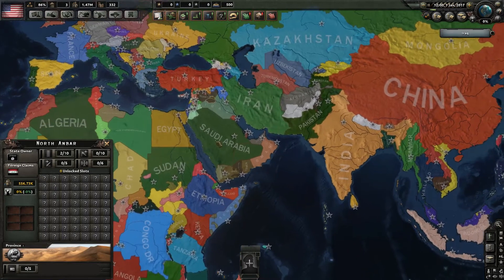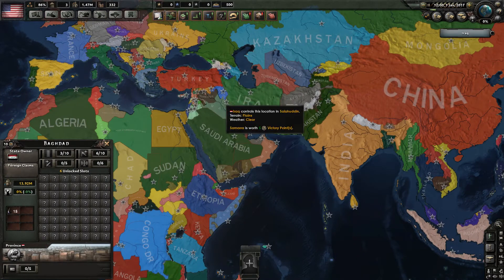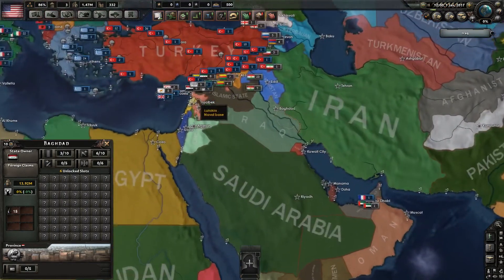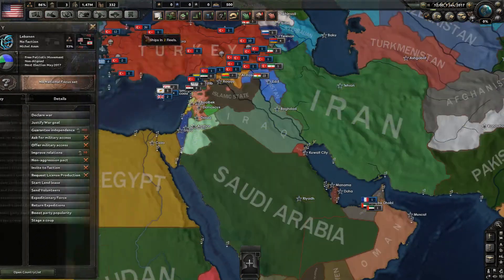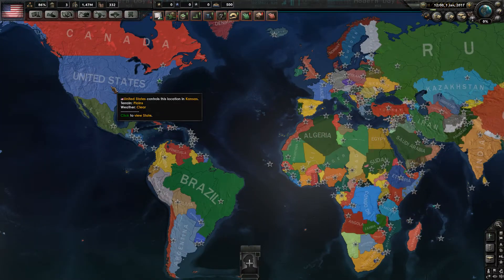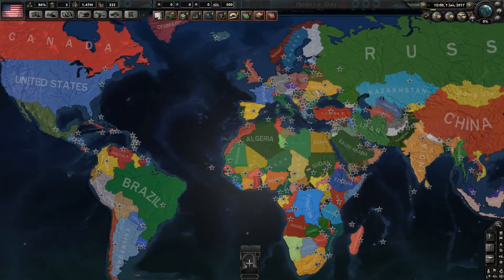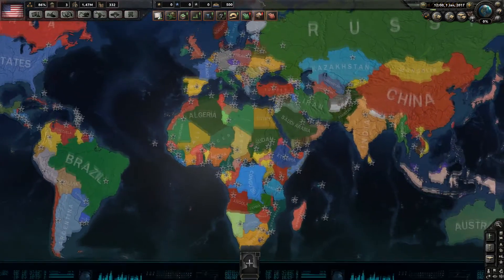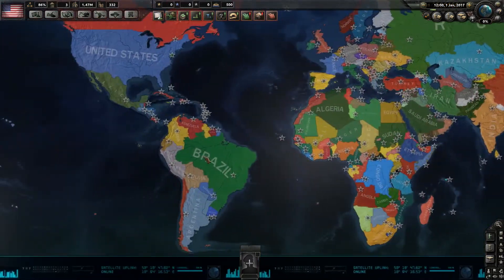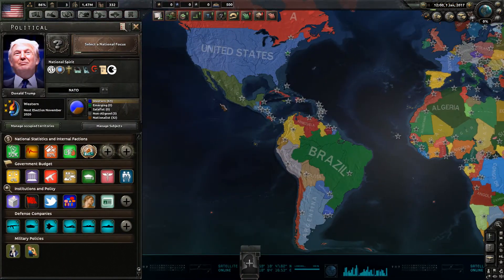While unable to start its own conflicts, the AI is very, very active in conflicts that are either present at the start date or created by the player in some way — where countries send volunteers, pull in, and lease. This is not just the United States; a lot of other countries like France, Germany, United Kingdom, and Russia all get involved.